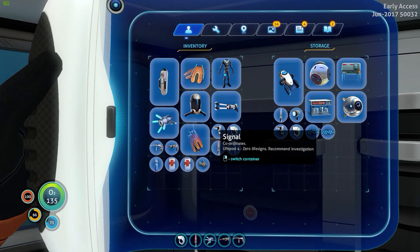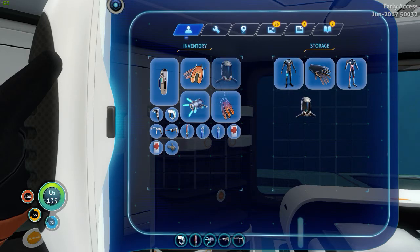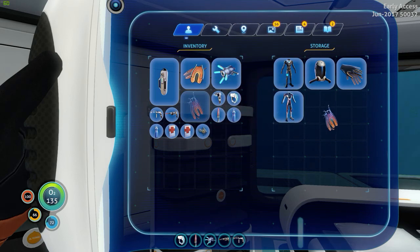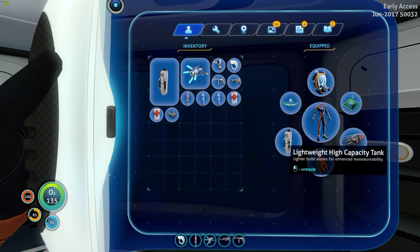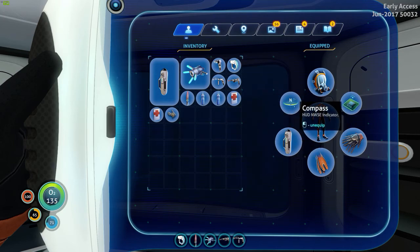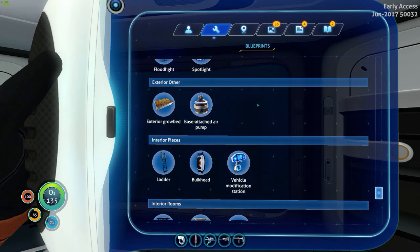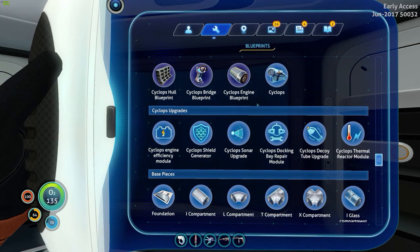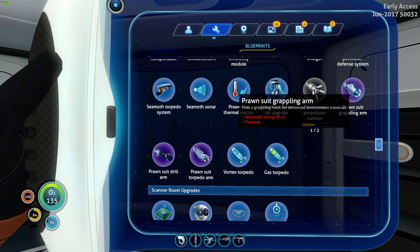Let's make this room more for all the equipment and make this one more for clothing. Radiation helmet, fins, swim charge fins. So our loadout is: ultra glide fins, lightweight high capacity tanks, two reinforced gloves, reinforced dive suit, rebreather, scanner room chip, and a compass. That seems like a good selection. We need to go out and get some salt. We're still looking for the prawn suit proportion cannon arm blueprint, and we probably need to make a grappling arm.